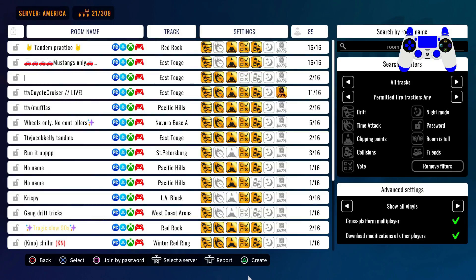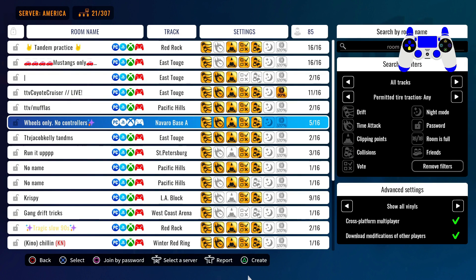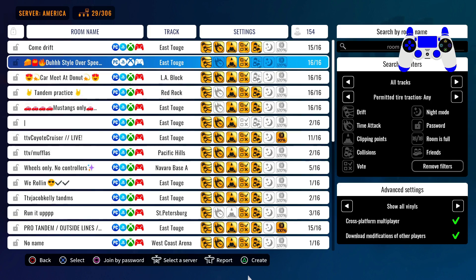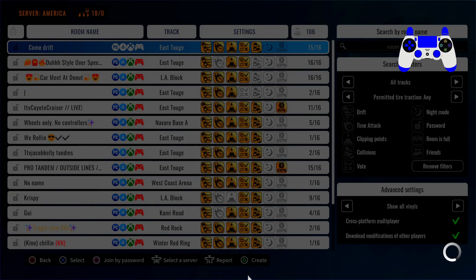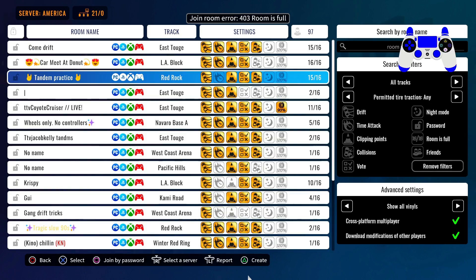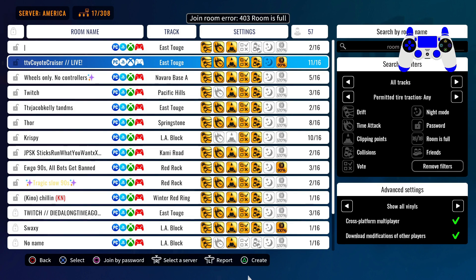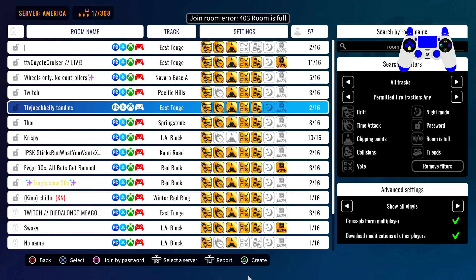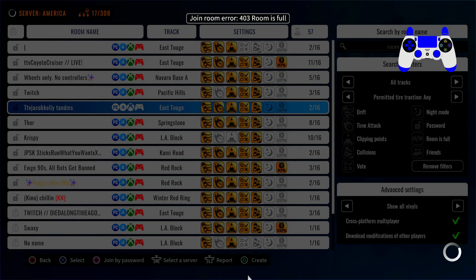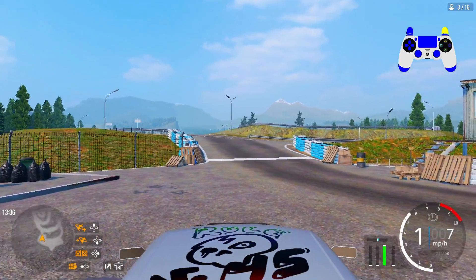I'm going to head online and see if I can find a clean lobby to hit some tandems in, but if not I'll just drift alone and show you guys how good the tune is. The east target track room is full, Red Rock lobby is full too even though it says 15 out of 16. Looks like we'll just have to go to a dead lobby with two out of 16.